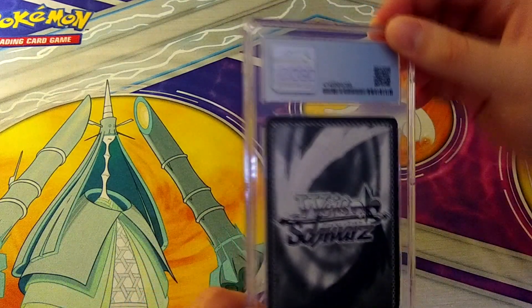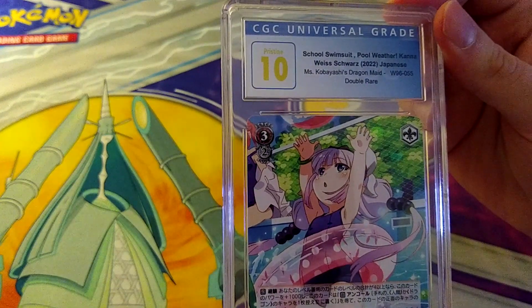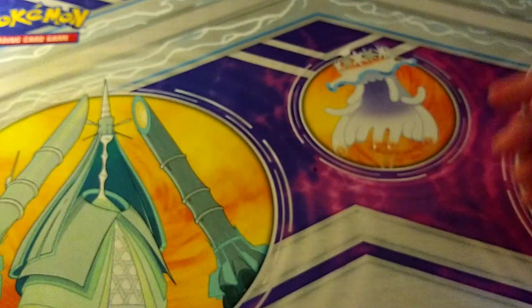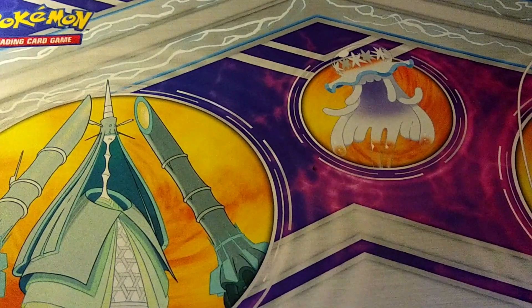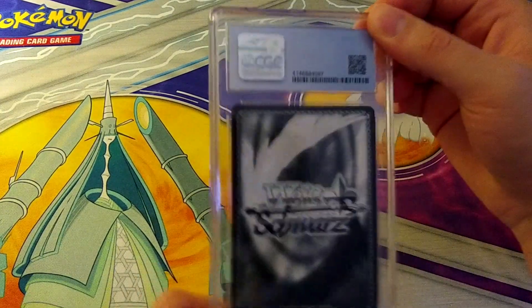More Weiss Schwartz — I'm not sure how much Dragon Maid is in here but I'm guessing a lot. Pristine 10 Double Rare — School Swimsuit Kana. Some people like Kana, those sell. She is adorable.